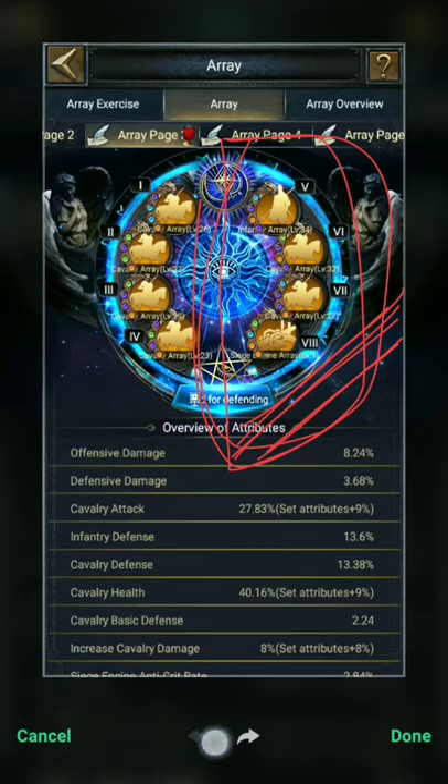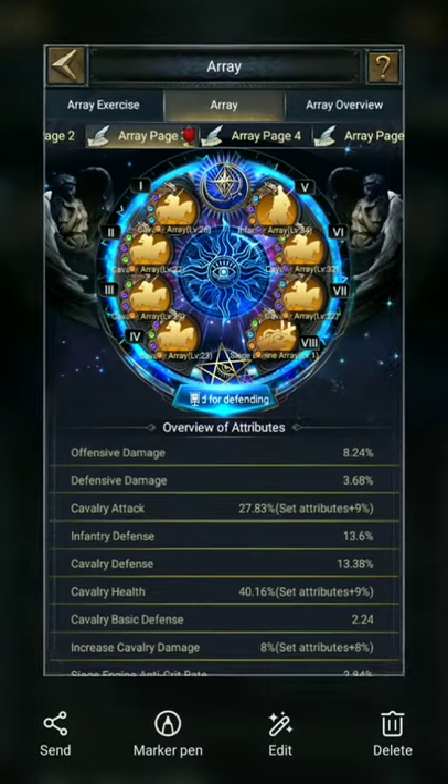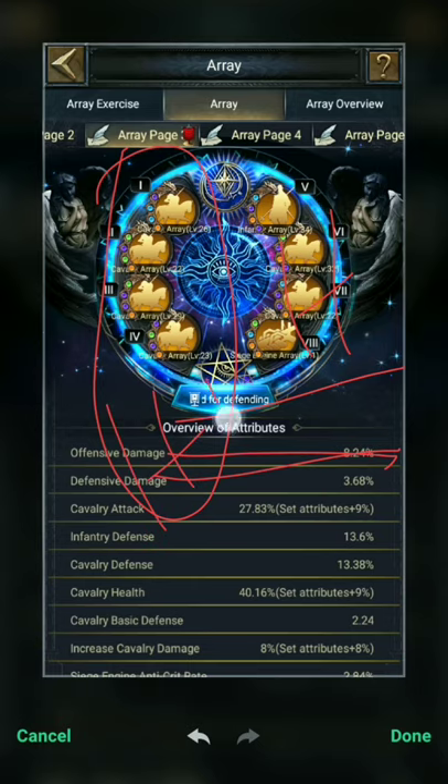If you're lucky enough you can get all four HP attributes, and if you're rich enough you can synthesize a few arrays to get double or triple attributes, or you can buy them from the platinum store where people have already listed those. So the left side is the HP part.